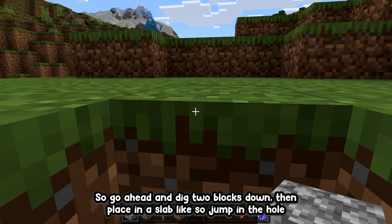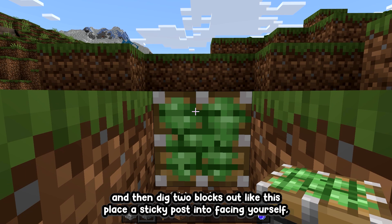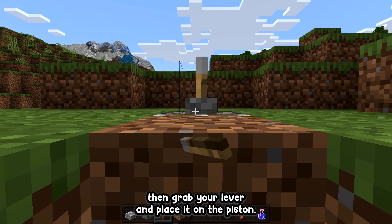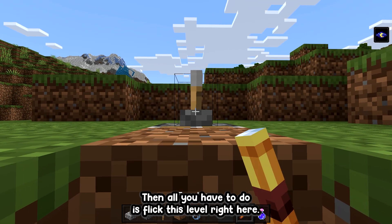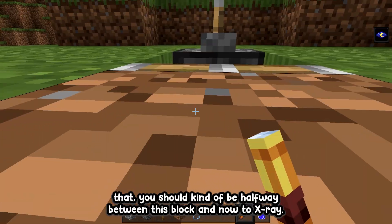For now I'll do it outside here. Go ahead and dig two blocks down, then place a slab, jump in the hole, and dig two blocks out like this. Place a sticky piston facing yourself, then place a solid block on its face, then grab your lever and place it on the piston. At this point you can go ahead and drink your potion.